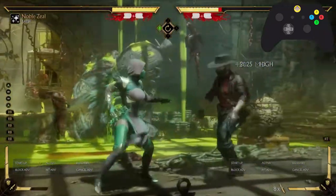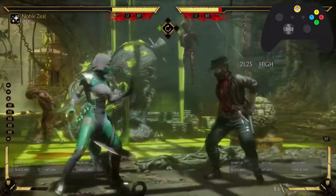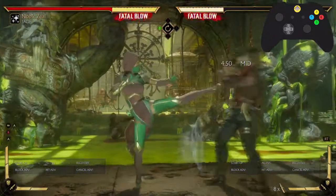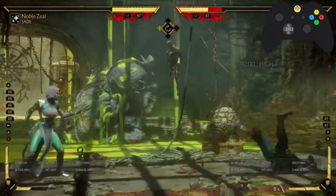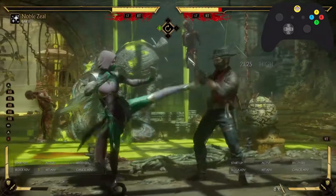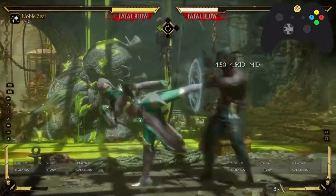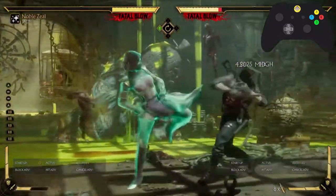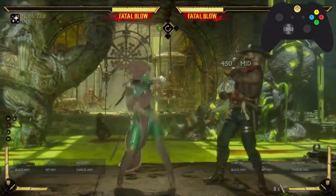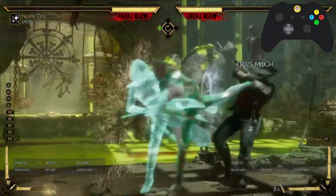You gotta be careful though. She's gotta whiff the first hit. So again, if you just hold right trigger, it's gonna hit you. If you let go of right trigger right after she hits you for the fourth time — right after you're out of block stun — it whiffs. Isn't that interesting? Isn't that freaking interesting?